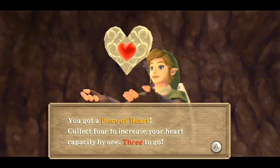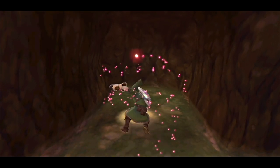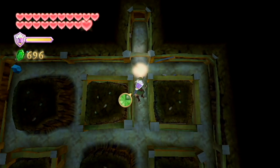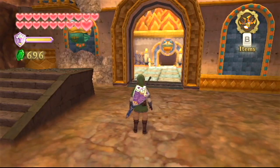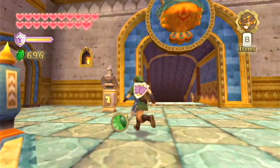Three more of these and we'll complete the final heart container. Kind of weird because you sort of expect the last heart to come from a temple or something like that. But nope, this one just comes by picking up four pieces of heart. We'll actually be halfway done with this heart container by the time we finish up this episode, because another heart piece comes from one of the goddess chests that I want to pick up.